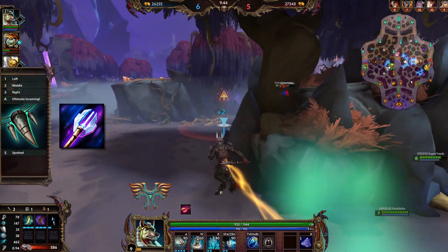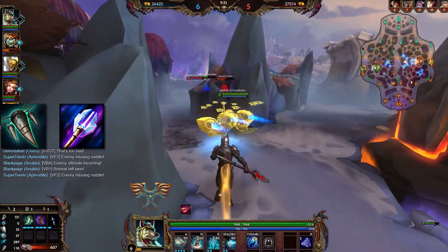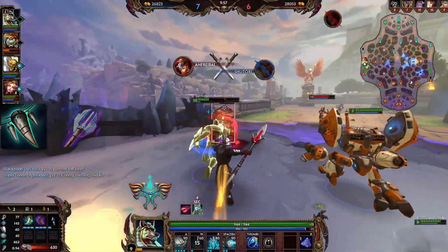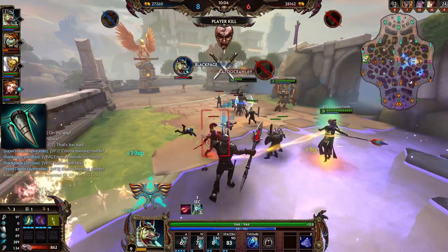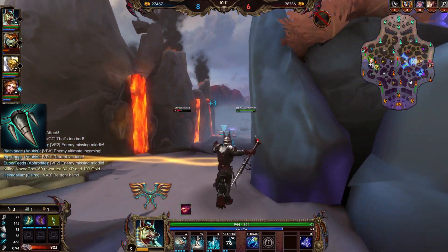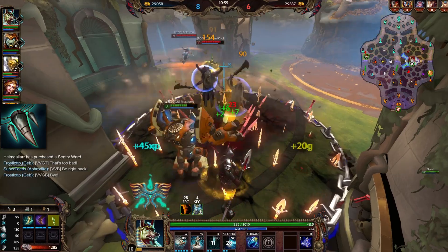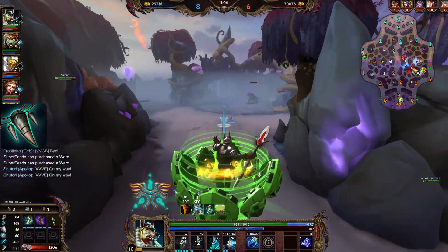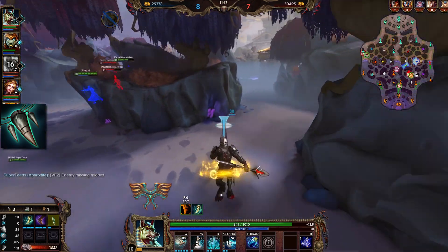So realistically we actually have to talk about 22.5% lifesteal, but then again we also have to talk about more power for both Typhon's Fang and Rod of Tahuti, as they both have power amplifiers in their passives. There is an important difference between both parts of the passive. The power part is calculated before the magical lifesteal gets amplified through the other part of the passive. So if you have 15% lifesteal, you will only get 15% power from that, not the additional 7.5% that would bring you to 22.5%.